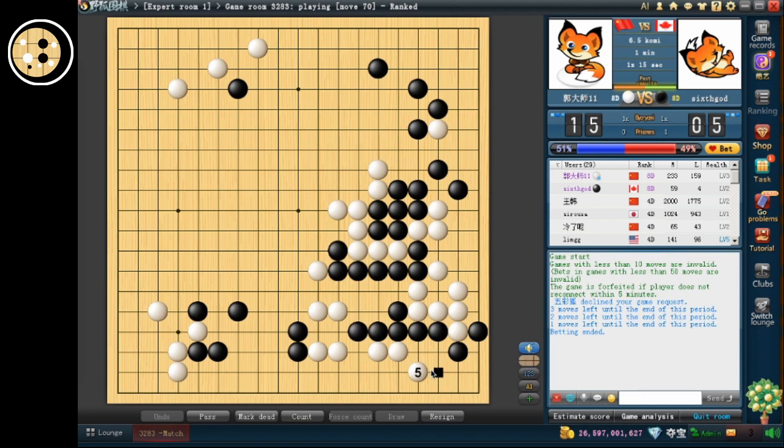This is not going well. If he can live here... if I were him I would probably just hane and connect, and that would reduce pretty much all of black's potential. Not to mention that I have a group in the middle. Let's just settle this group first and try to get back elsewhere.